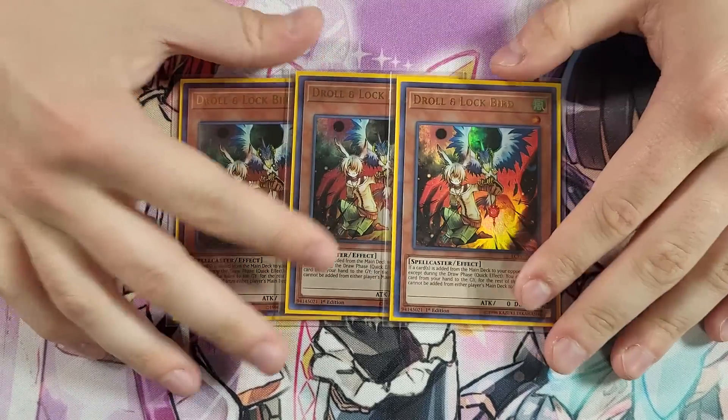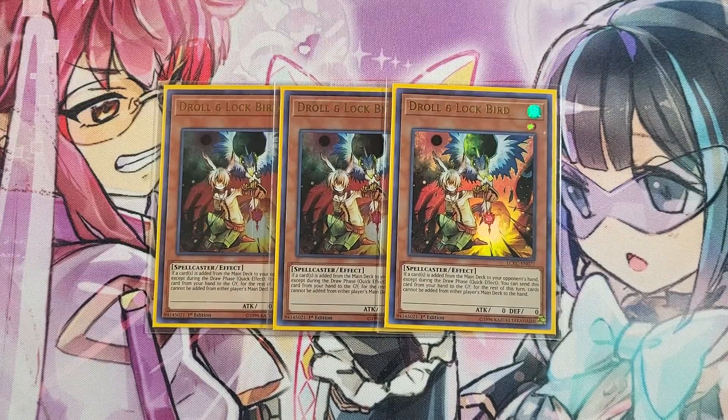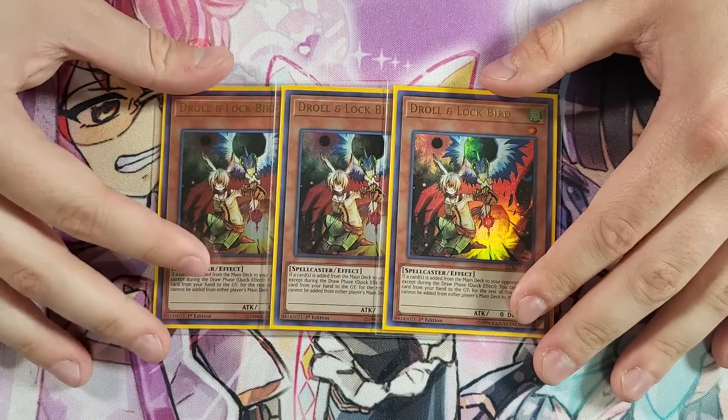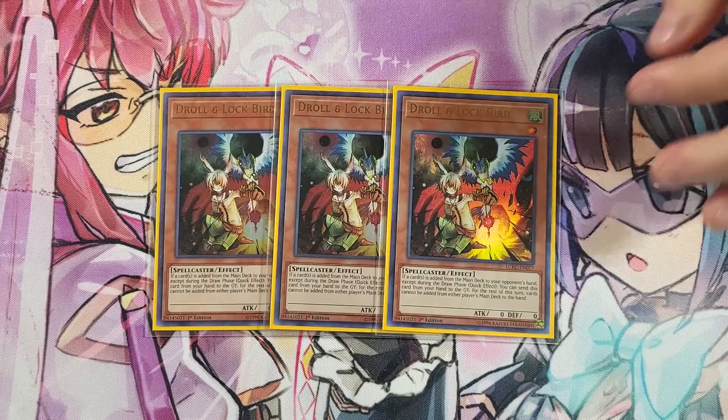Three Droll and Lock Bird — as I said, I built this for post-Cyberstorm Access and didn't make many changes besides one card for the event. Droll is an insane card both this format and next format; it's able to really hinder plays and sometimes shut decks down entirely. This was very good versus Math Mech and potentially Kashtira, and we did have a Dark World player at the tournament where this card would have been clutch. Droll is just a very powerful hand trap and I wanted to maximize it at three.